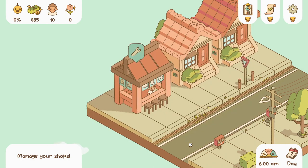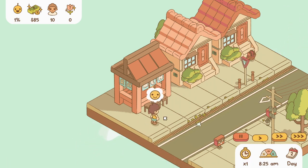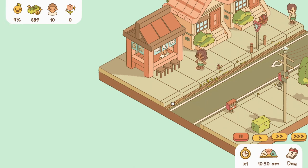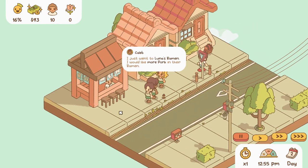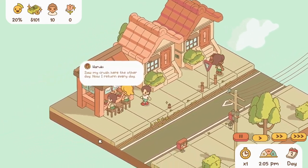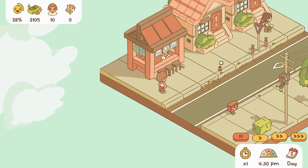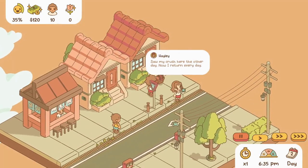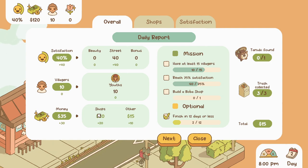I can manage and change things later — perfect. Let's start the day. They love that it's affordable — not a bad decision! She wants more pork. More noodles too. Oh my gosh, why are we littering? 'I can't wait for different shops.' 'Saw my crush' — they're talking to each other, that's so cute! We made 35 dollars, so we're increasing our satisfaction.